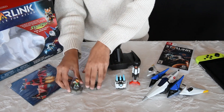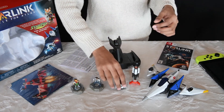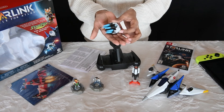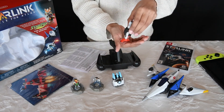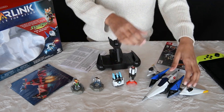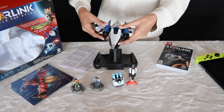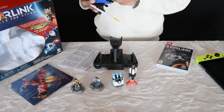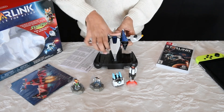Here we go — Star Fox himself. Nice, very well-detailed, nice figurines. Some sort of missile launcher — rockets, I guess. Weaponry for the ship. For this ship. Let's set that on the stand.